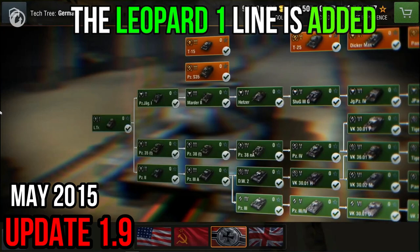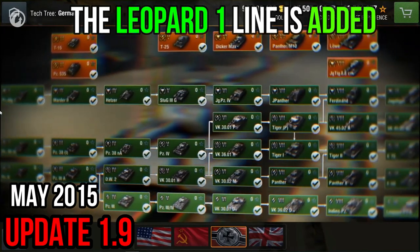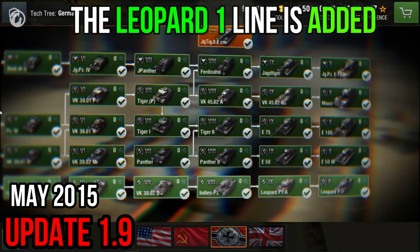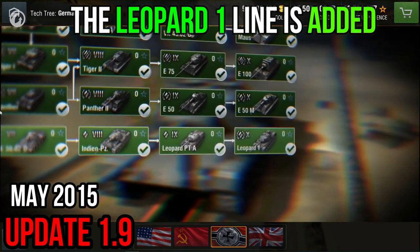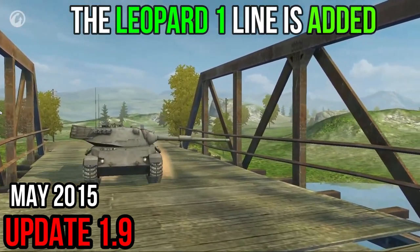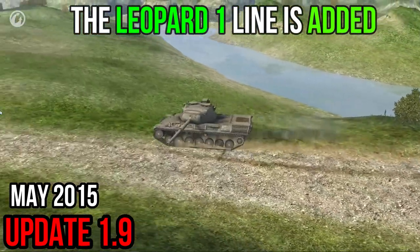The Panzer III/IV, VK 30.01D, VK 30.02D, Indien Panzer, and Leopard PTA have differences in their armor strength and firepower, but they are all quite fast and mobile. The Leopard I stands at the top of the branch with a maximum speed of 65 kilometers per hour — it holds the title of fastest Tier X medium tank in the game.